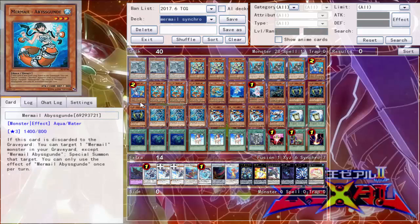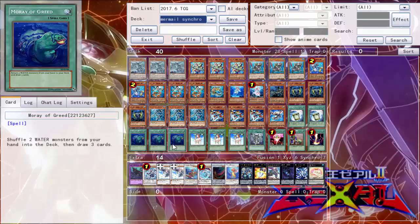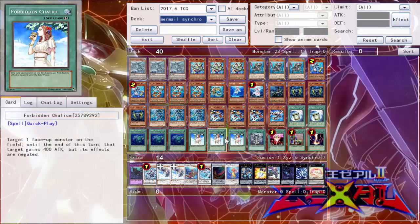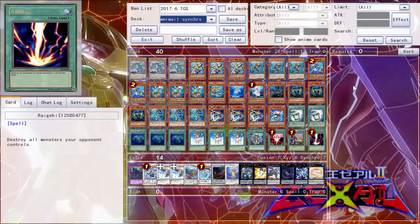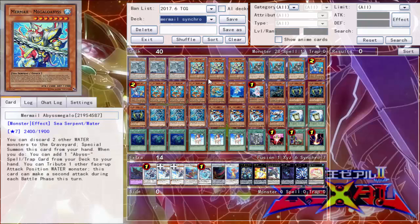Infantry can be shuffled back in to search out later, along with multiple copies of Neptabyss. Up next we have three copies of Forbidden Chalice. This helps against those monsters that have effects that can't make them destroyed by battle or card effect — hit them with the Chalice, then pop them off with the Infantry or run them over with the Megalo.